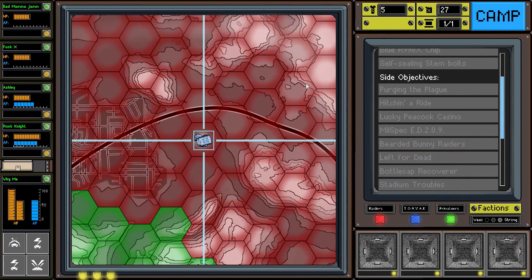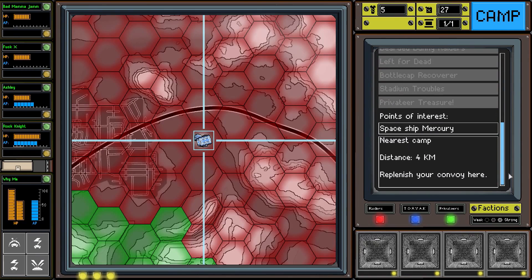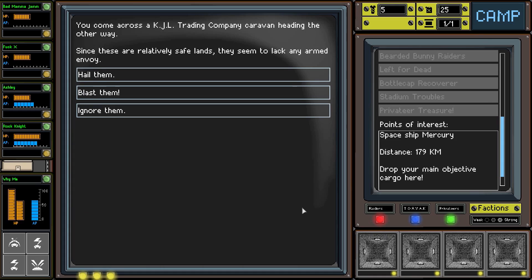You know what time it is - it's time for the final boss fight, because there's nothing else we can do at this point. Spaceship Mercury is kind of down our path. We have 27 fuel to get there. I'm going to try to avoid any fights along the way, so if I run away from anything I apologize, but I'm trying to get there with as much health as possible.